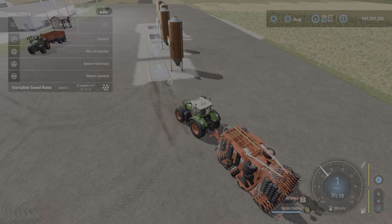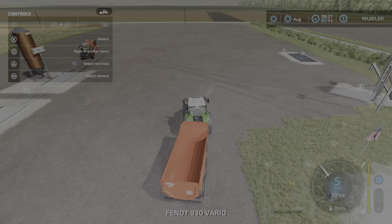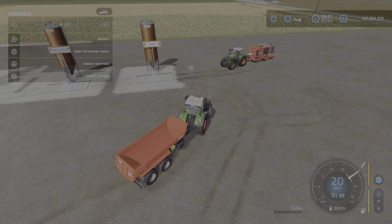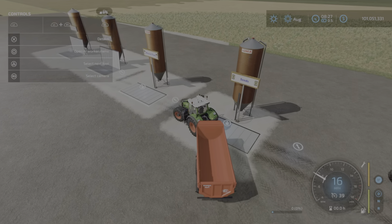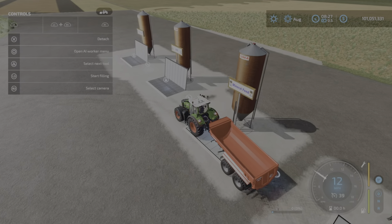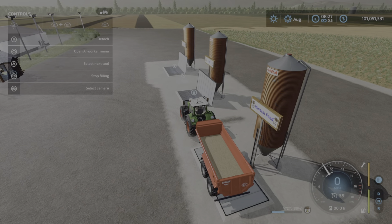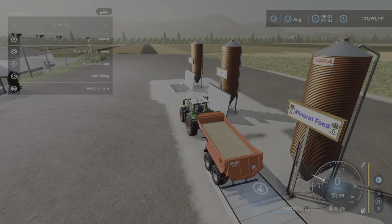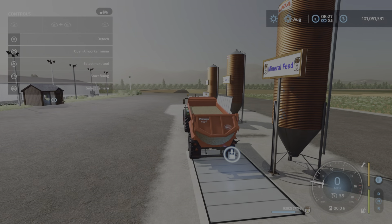You can take stuff out as well. If you come around with a trailer to the mineral feed, go up to it and press L3 and it will load. Press L3 again to stop. And you can dump product in there too, without lifting the lid — very easy in and out.